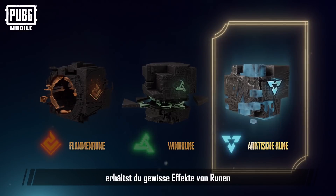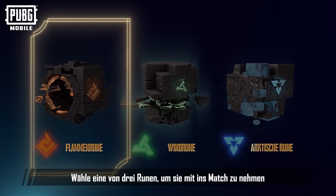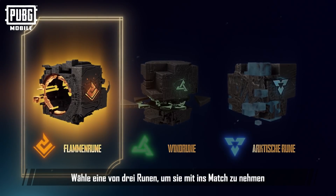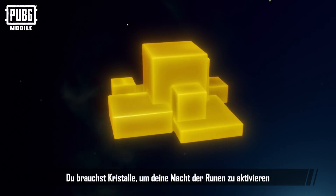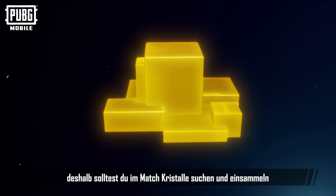When you enter Spawn Island, you'll receive some effects from the runes. Choose your preferred rune out of the three choices to bring into the match. You'll need crystals to activate your runic powers, so you must search for and collect crystals during the match.